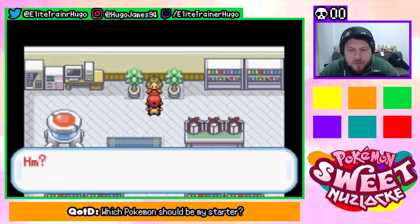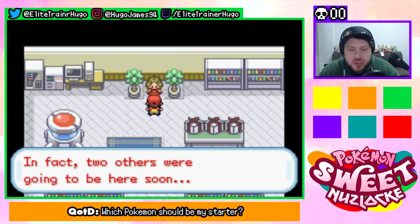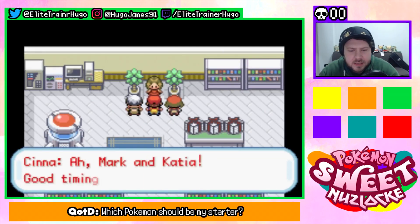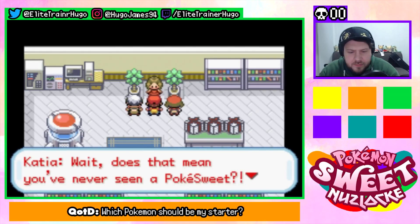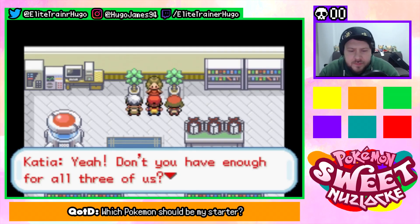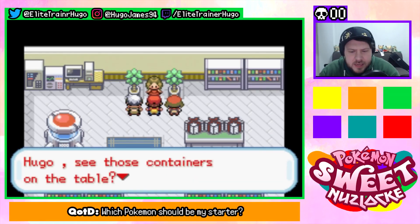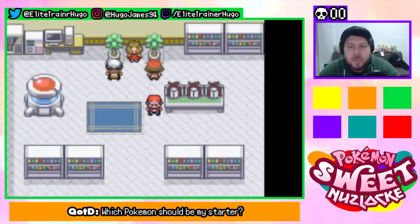Welcome, I'm Professor Cena — I bake my own Pokésweets. What's a Pokésweet? You just moved here — well then, you should see for yourself. In fact, two others were going to be here soon. We're here Professor Cena! Ah, Mark and Katia — good timing. Wait, does that mean you've never seen a Pokésweet? Cena, give one to Hugo. Don't you have enough for all three of us? I do indeed — alright, it's settled. Hugo, go see the table — the containers hold Pokésweets. Go ahead and choose one.